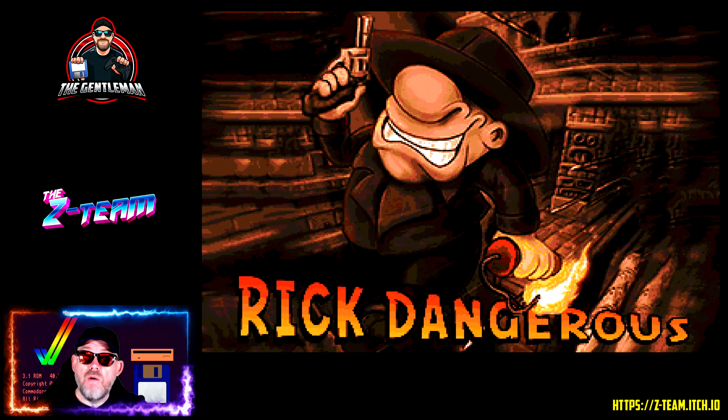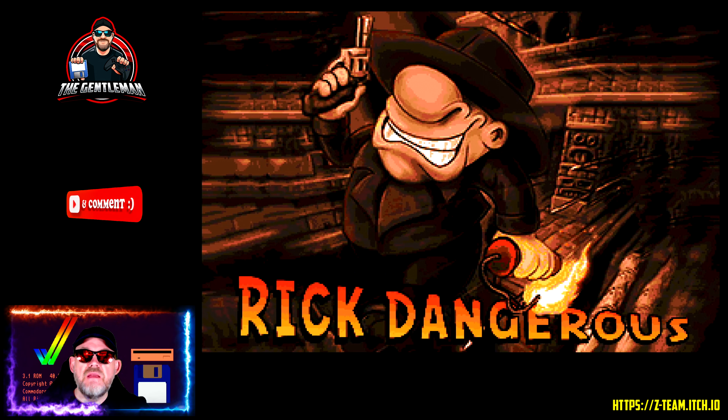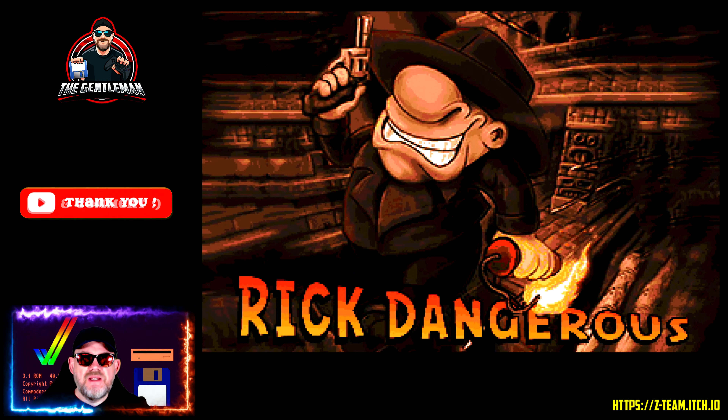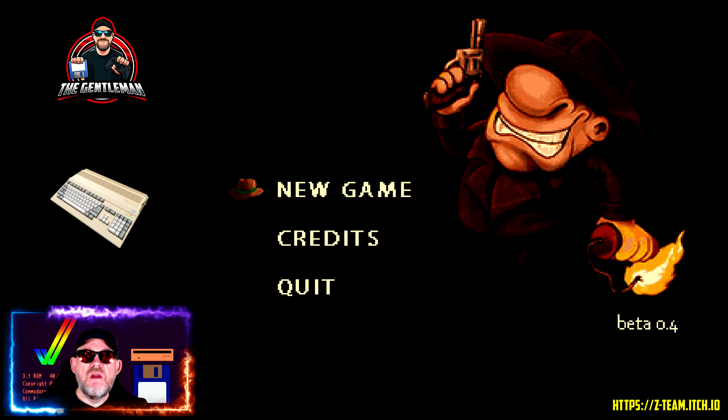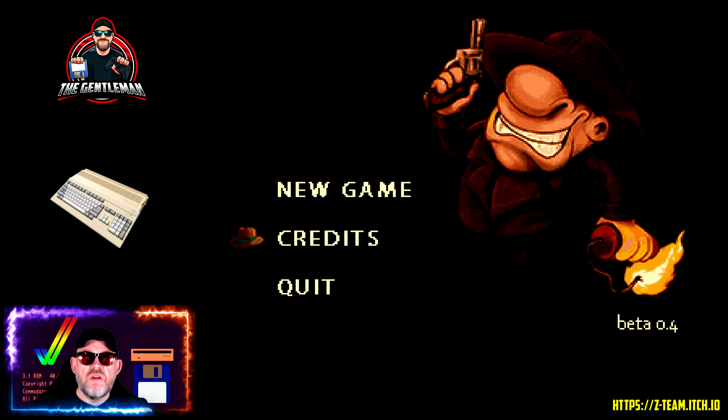For those of you that don't know, Rick Dangerous appeared on the Amiga many, many years ago — I think it was also on the Atari ST — but this is effectively an Amiga 1200 remake by a group called the Z-Team. You can download this for free from itch.io. This isn't a complete game. It costs zero of your earth pounds and it's a combination of using the joystick and the keyboard to play.